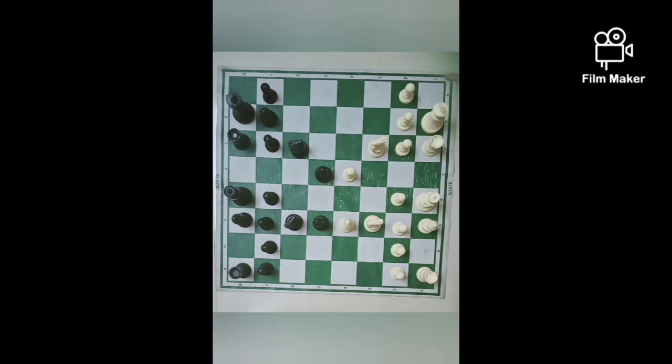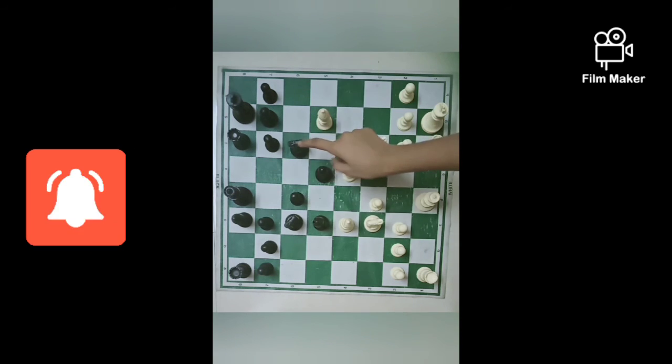Now black also has time to castle, so both black and white have saved their kings. Now it is time to bring out the bishop. White places a pawn to defend, so that if the knight captures the white pawn, we can recapture. Then black plays d6 to bring out the black bishop. White then plays Bg5, pinning the knight.